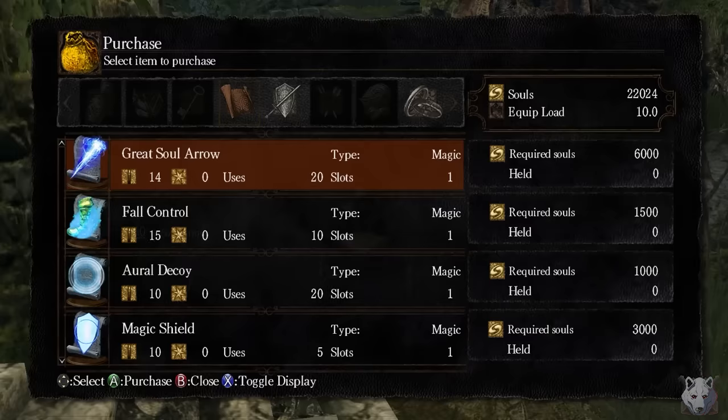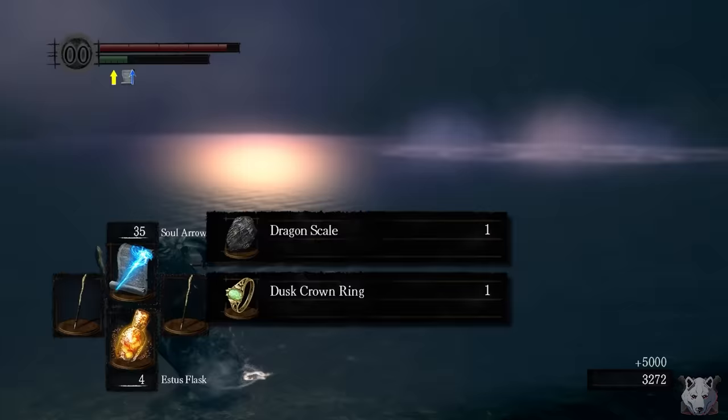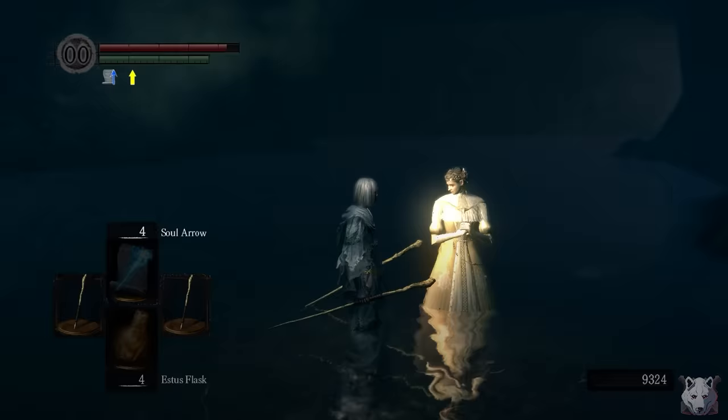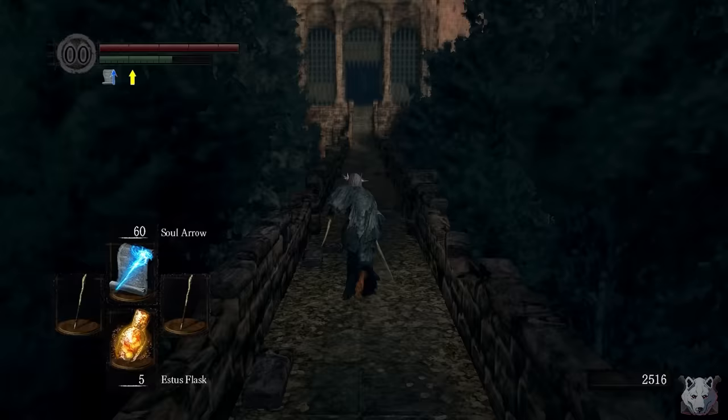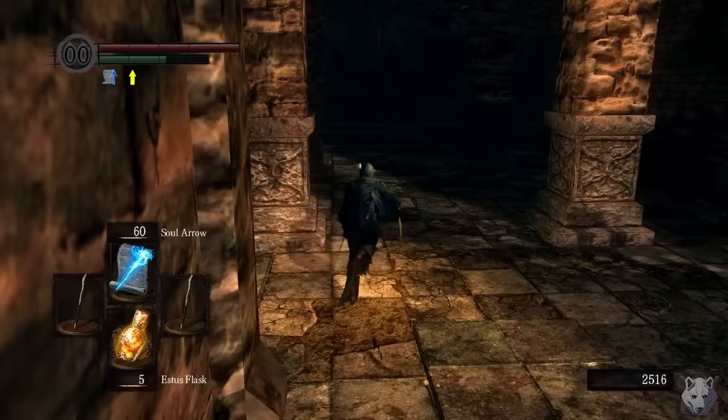With both bells rung, we could climb the Forbidden Funhouse, but first I wanted to make a quick pitstop to buy the Bellowing Dragoncrest Ring, then head to Darkroot Basin to kill a Hydra. We do this for the Dusk Crown Ring, but more importantly to free Dusk to set up the DLC, and for the Dusk Crown itself. The ring will increase our total spell casts at the cost of half our HP, but the crown will increase our magic adjust stat — basically, it makes the number bigger. Now it's finally time to ascend Sen's Fortress.